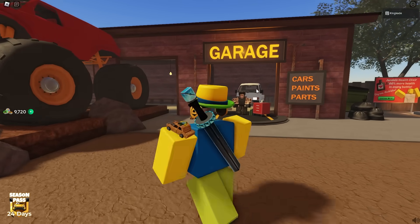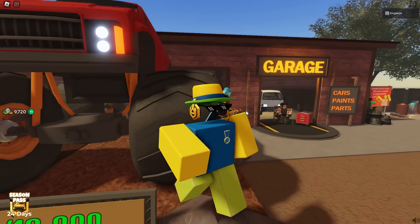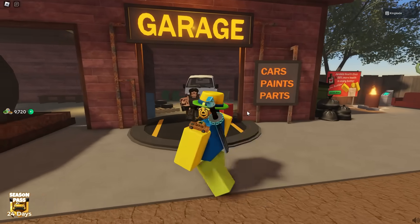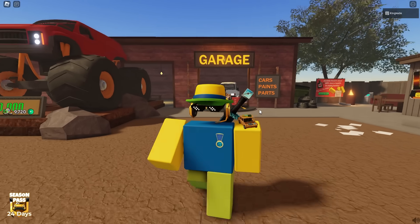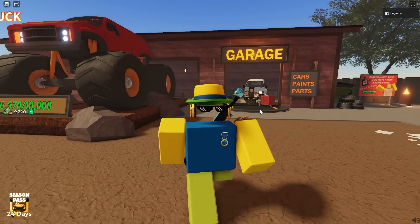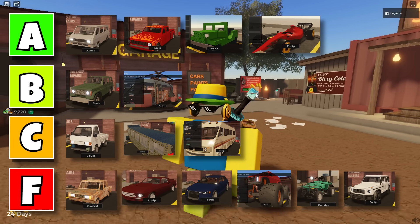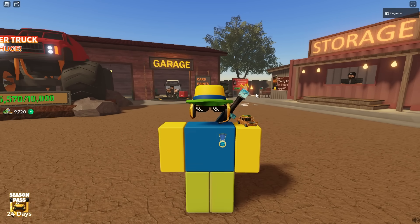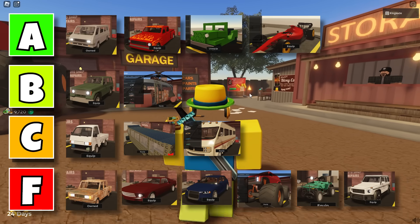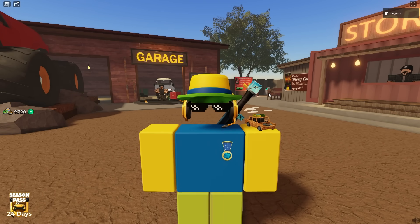Those are all the current cars in a dusty trip. Most of them are in the F tier or the sports cars tier, so there are very few cars that are actually good. A car you can get 24/7 is the flame truck, which costs Robux as a game pass. Most cars we looked at were limited-time, but you can always get the flame truck, which is in the A tier. So if you don't have any of the other A tier cars besides the van, I would recommend getting the flame truck and using the big wheels on it.